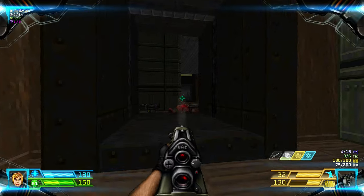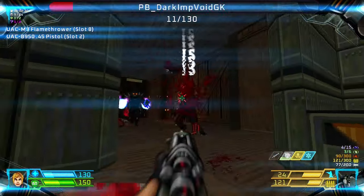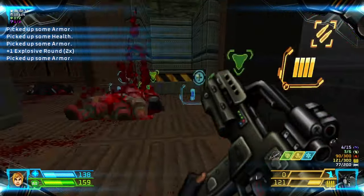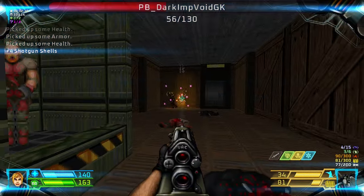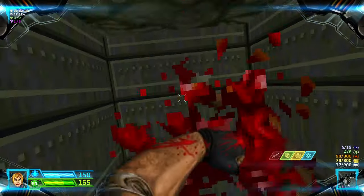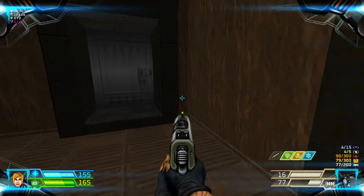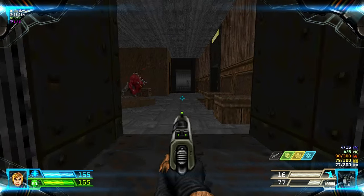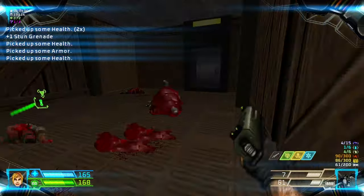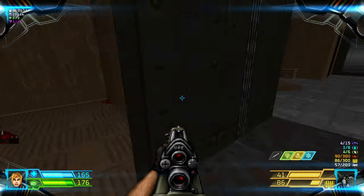Let's head through here and we have a flamethrower. Be careful when you grab the flamethrower — it will teleport some enemies. More of them over here. I could use burst fire but I'm running out of ammo, so let's continue on.